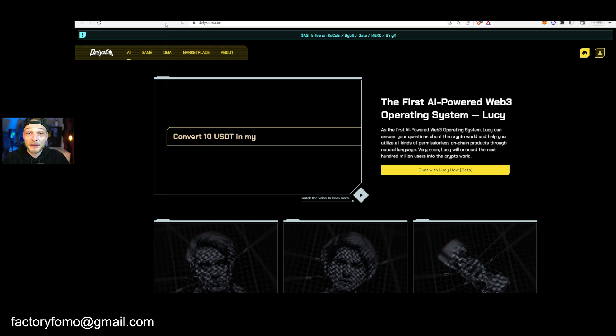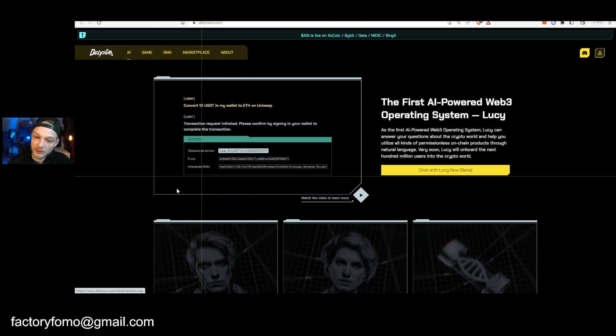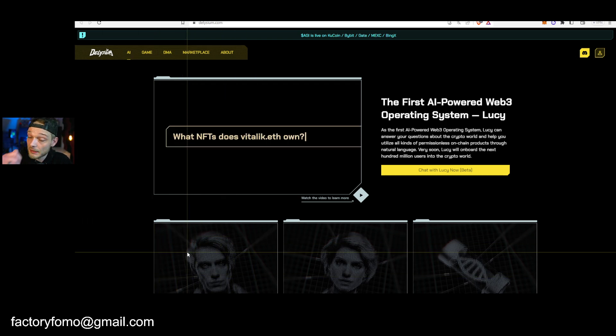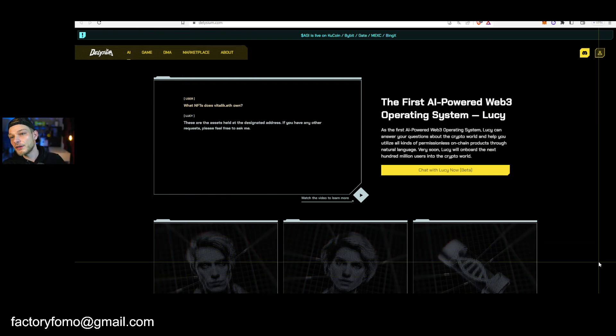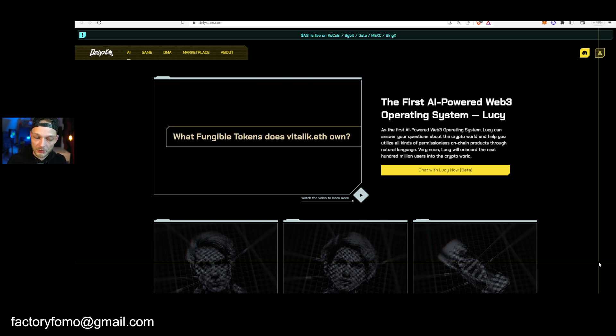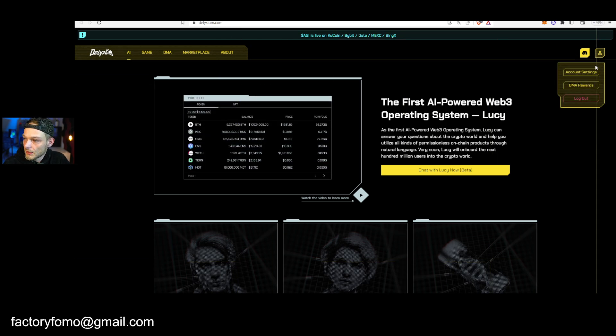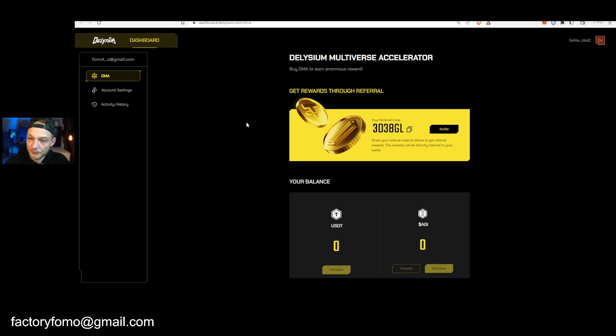You can go to DMA — there's a link down below where you can get it as well. But first, if you do not know how it works at all: you've got your node but you feel like 'okay, now what?' — you go to Delisium.com, go to your account and to your DMA rewards.